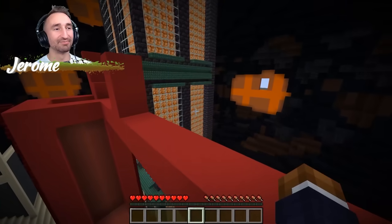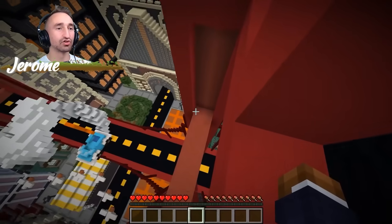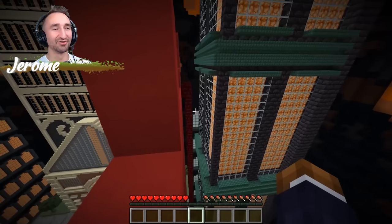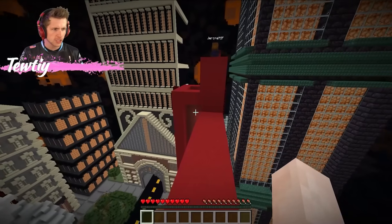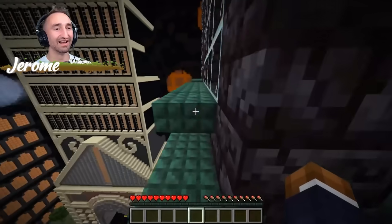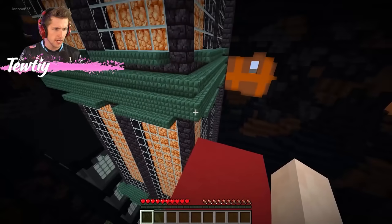Don't tell me I have to strafe jump that. That's so hard. That was close — that was a long way down. All right, here we go. Nailed it — that's huge, Jerome. Now I think I have to make it across to here. Hey, there we go — look at that. What a jump, Jerome!